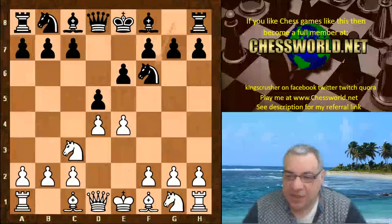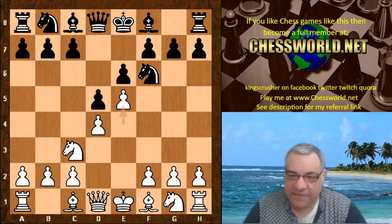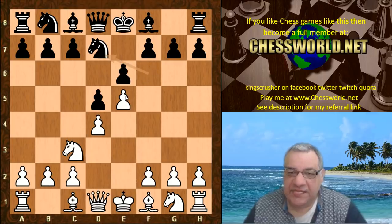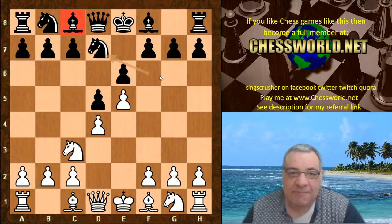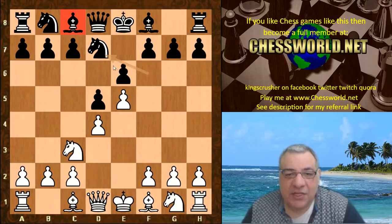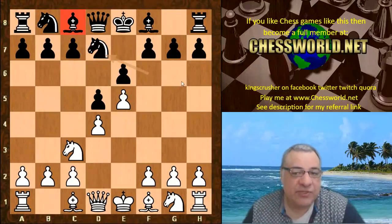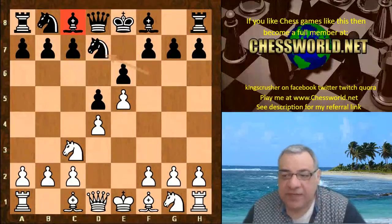Knight c3, Knight f6, and now Bishop g5 is popular here but this is the classical approach — just grabbing that space advantage. You can see that the Bishop on c8 could be a problem piece. Sometimes it's referred to as 'bad', but in other respects it adds solidity to Black's position. It's not necessarily bad in all cases — sometimes it zigzags out, and sometimes it suppresses the f5 break by controlling f5 indirectly and adding solidity to e6.